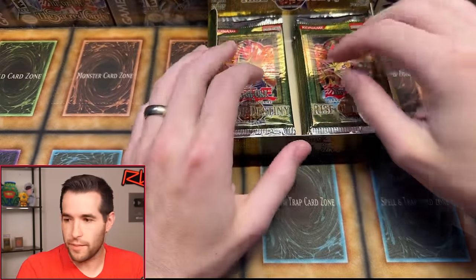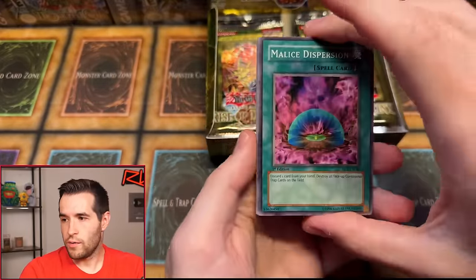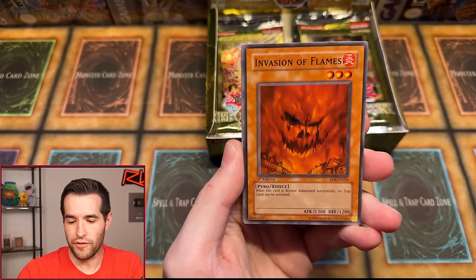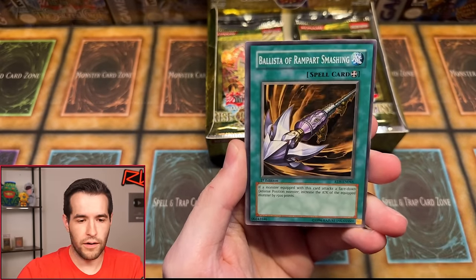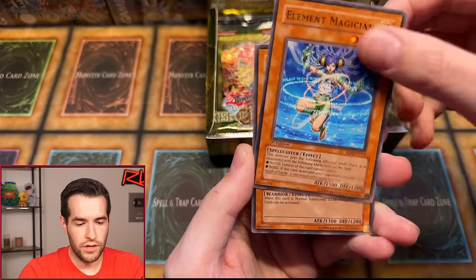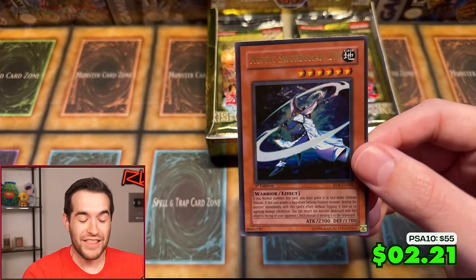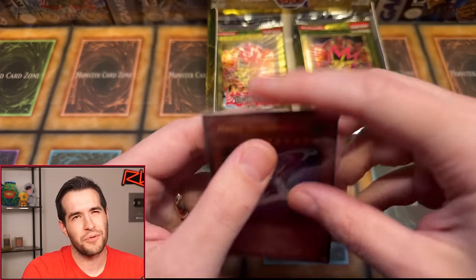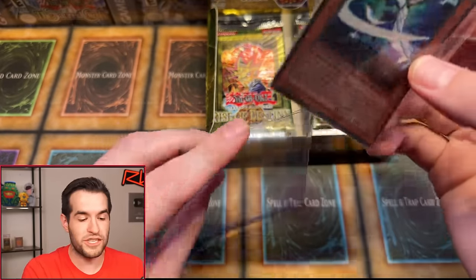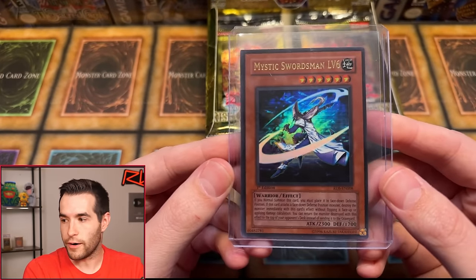Ricky F. just picked something up. Left side, here we go — Rise of Destiny. We have Malice Dispersion on pack number five. Vision of Flames. Foxfire. Ballista of Rampart Smashing. Mind Haxerks. Harpy's Hunting Ground. Element Magician. Tactical Espionage. Can we get an Ultimate Rare? There we have Mystic Swordsman level six at ultra rare. These are actually really hard to pull out of this set — 1 in 24 to get one ultra, so a specific ultra is like 1 in 96. That's a beautiful card. That's a nice pull.